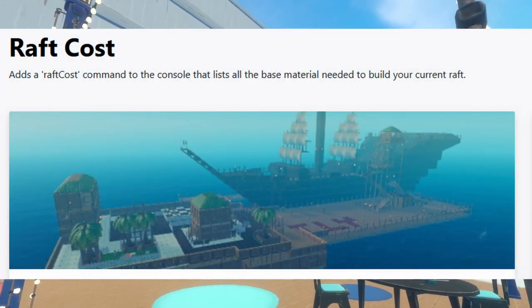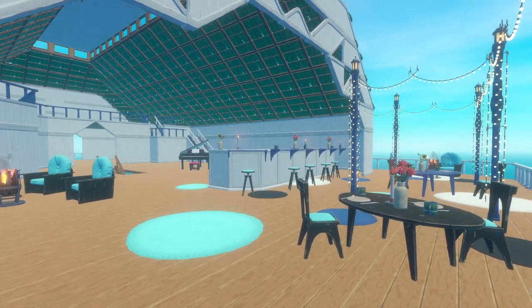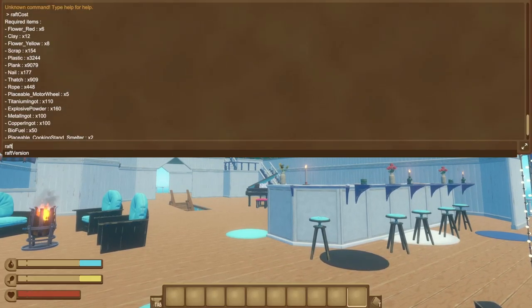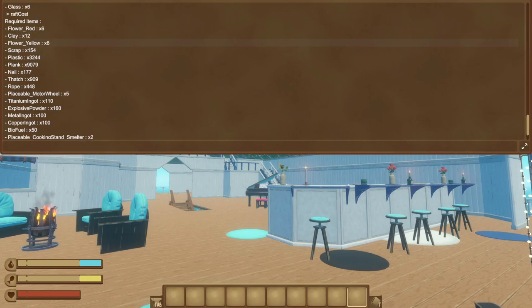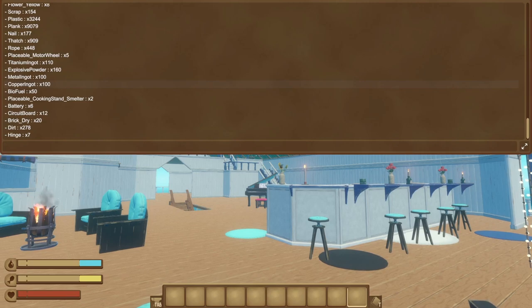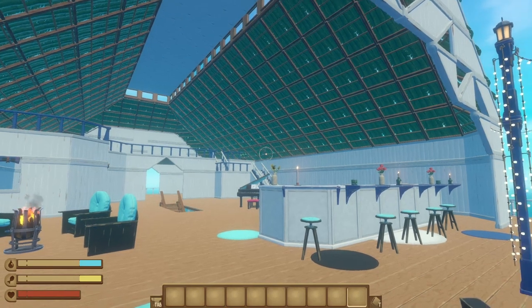Moving on, we've got the Raft Cost mod. If you caught last week's mod showcase featuring utility mods, you'll remember the Raft Blueprint mod — it basically allowed you to copy-paste a raft from one world into the next, but with the slight catch that it wouldn't cost any materials to paste in a fully formed raft into a brand new world. If you were more concerned about balance and didn't want to give yourself that many resources right off the bat, you might be slightly more interested in the Raft Cost mod. Although this mod doesn't memorize the layout of your raft and reconstruct it, it does tell you exactly what materials you'll need to recreate it, so it makes the preparation a little bit easier. It's just an easier way to see what you'll need without having to count the number of walls or foundations you're placing — it'll just tell you.